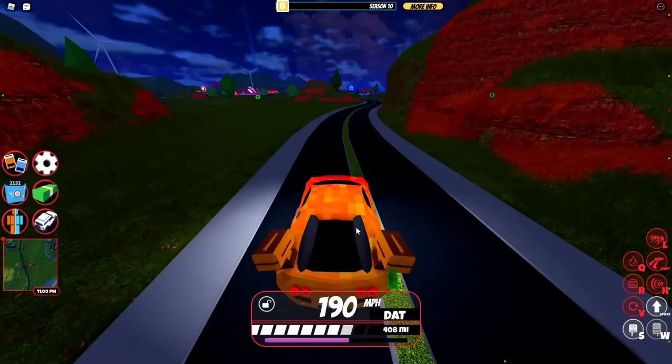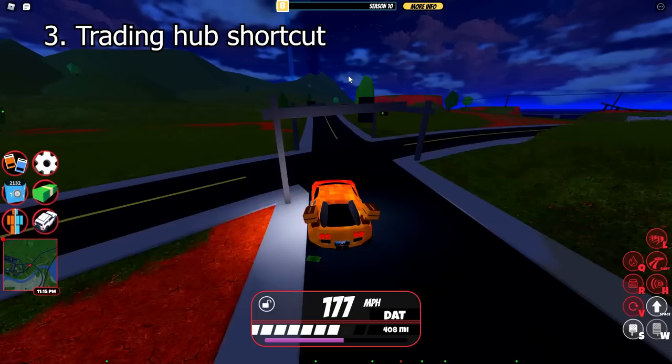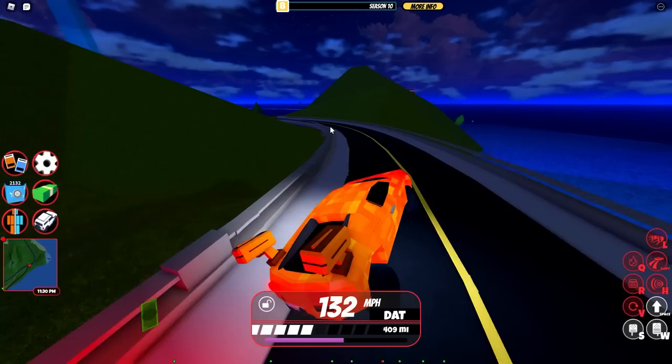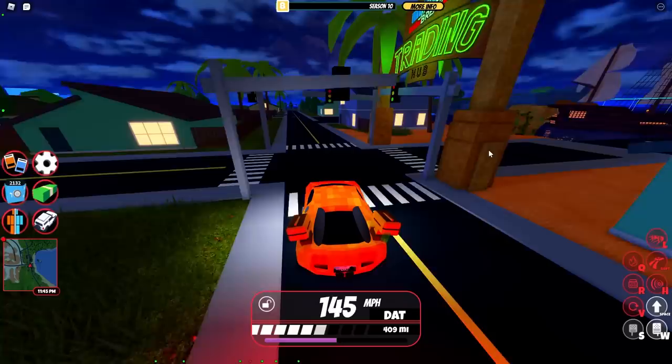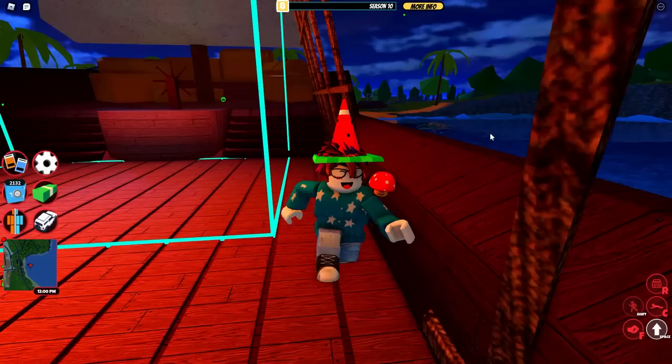My next tip is a really cool method someone told me about — going to the Jailbreak trading hub without actually having to join the main game. Right now I'm in the main game and if you're on a VIP server you have to drive from the prison or fly from the police side all the way to the pirate ship to teleport, which takes a while. It's quite annoying when you want to switch servers quickly to get trade deals.